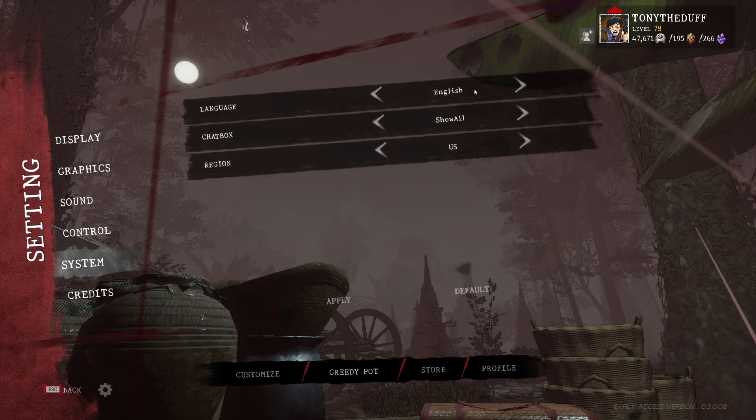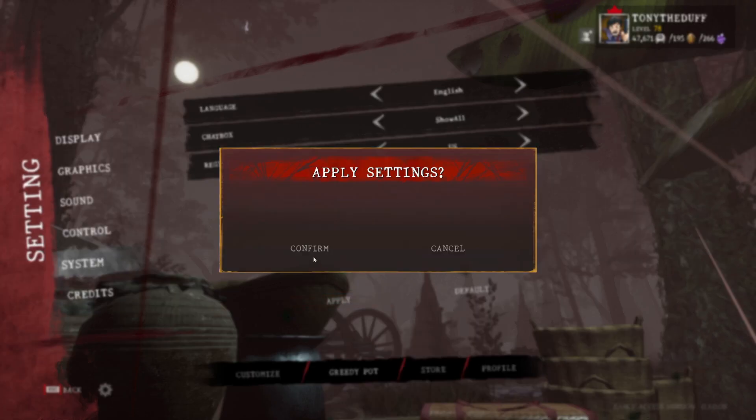The last thing you want to do is go over to system. Make sure you have English, show all, and US service selected. Hit apply so those go through.